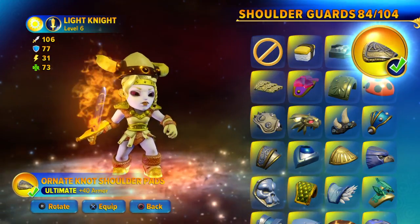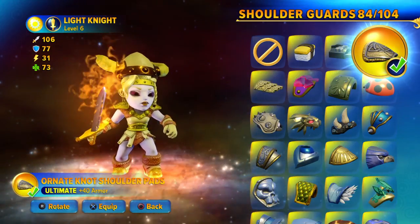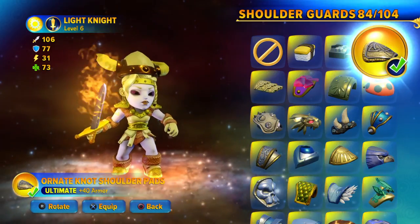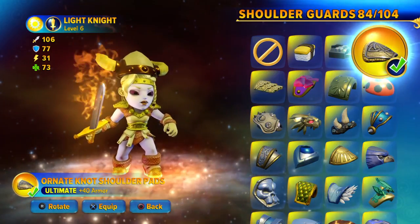So the Warrior Queen — all parts of the Warrior Queen I just showed you, and the Horned Not Shoulder Pads — you actually unlock that by taking a look at the new area on Imaginators. The update got released yesterday.